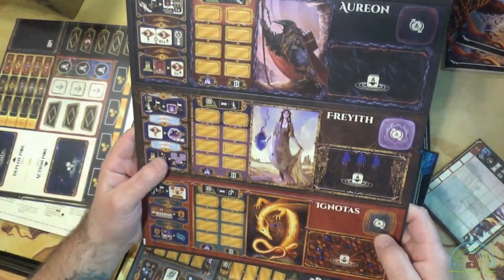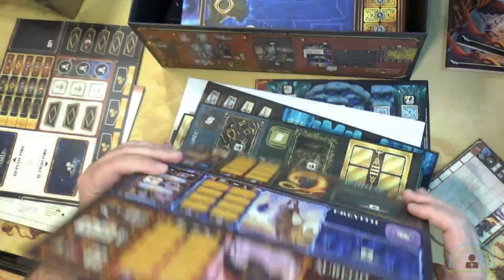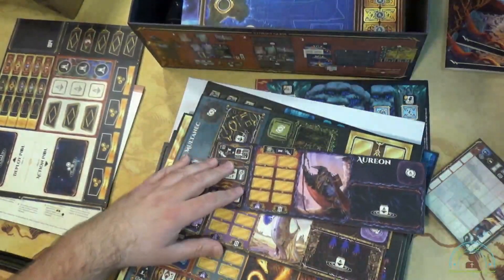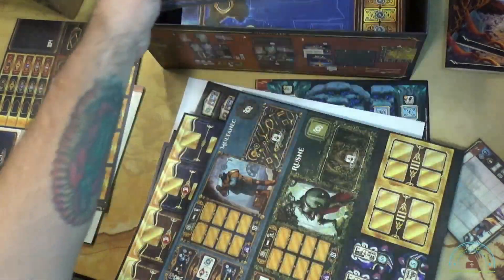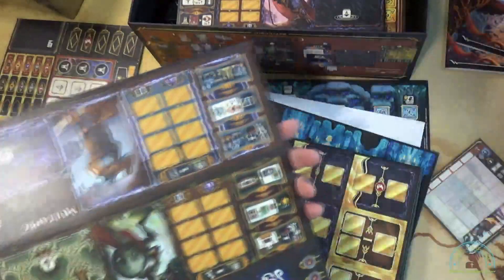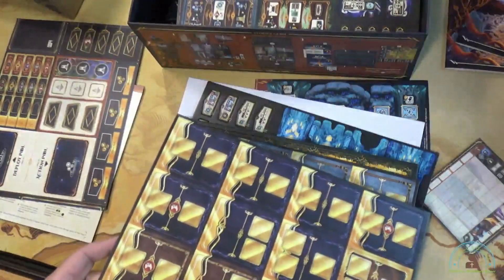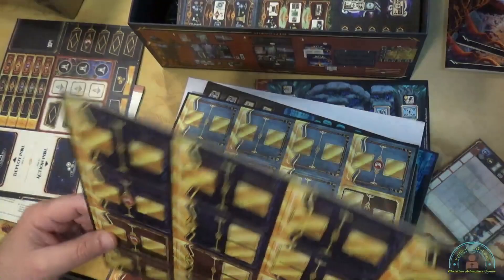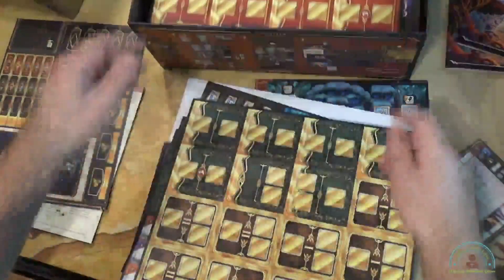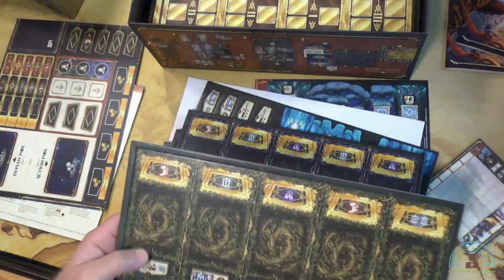That's awesome. So we have Arion, Freyeth, Agnotus — which is the dragon. Double-sided. Ooh, it'll pop out way a little too easy. Didn't expect that. So I'll just get these off to the side. We have the boards here. Wind tiles — which I don't need these, I believe, because I have the metal ones. We have some more boards where the tiles go. They're obviously tiered. And these look like maybe that's where the stickers might go.